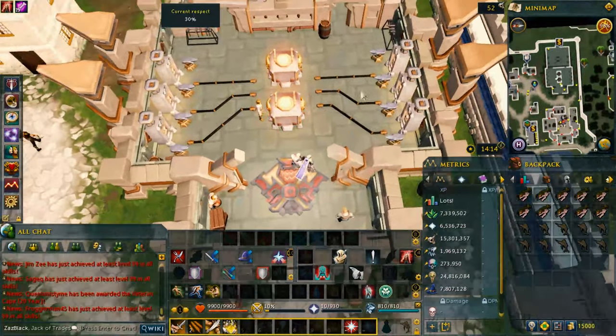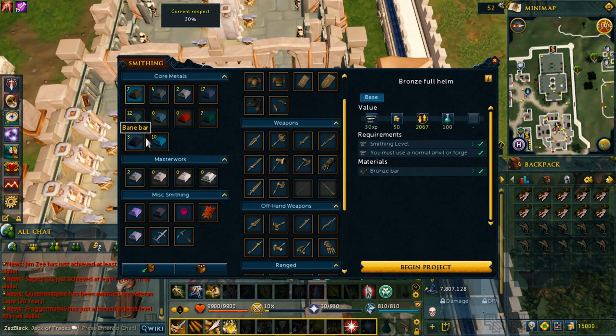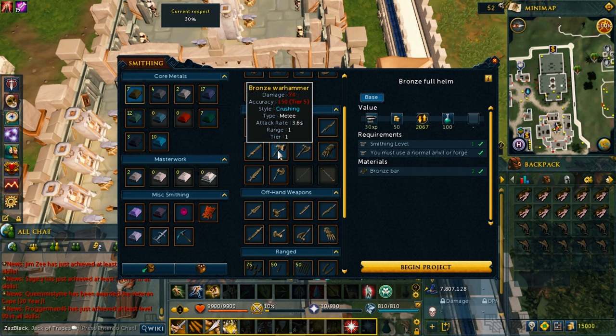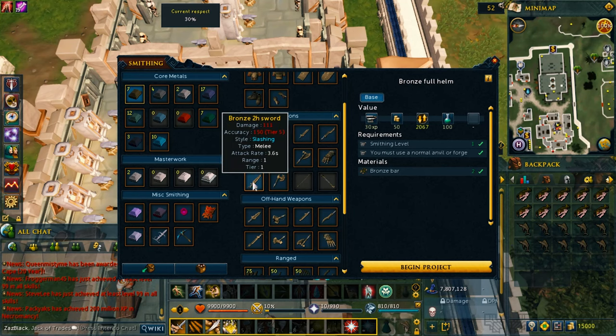So attack has different kinds of weapons. You start with bronze weapons and work your way all the way to Elder Rune Bar, which is tier 90, so you go from tier 1 to tier 90. You've got dagger, mace, sword, scimitar, long sword, warhammer, and also the claw. Those are the one-handed weapons. The first eight weapons are actually one-handed.